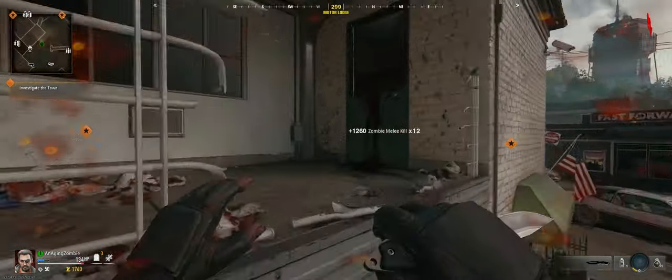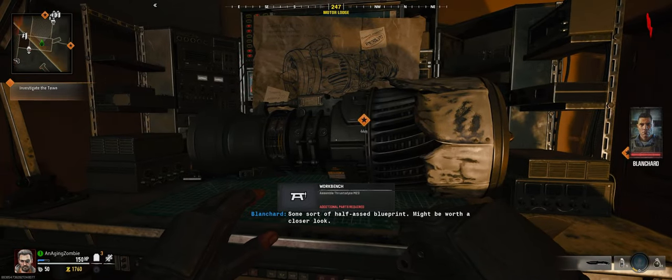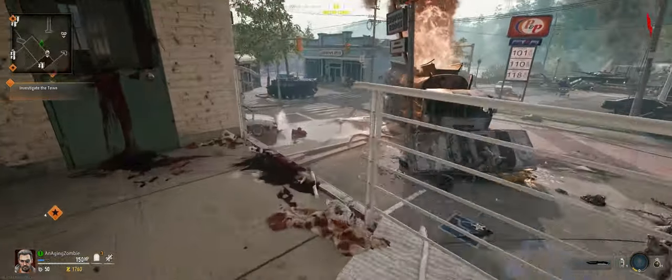Once you kind of clean them up, you can come on up here. This is the room where we will be crafting the jet gun.